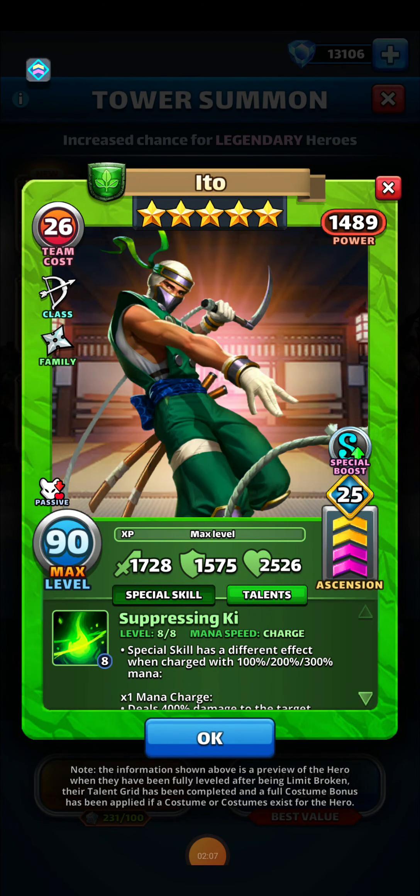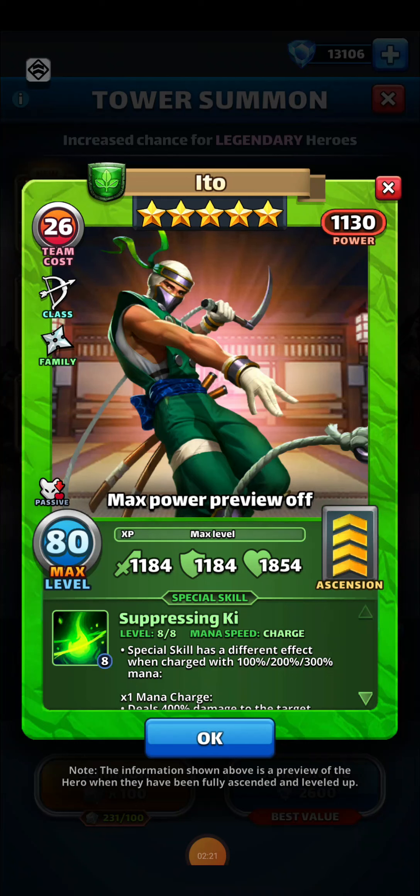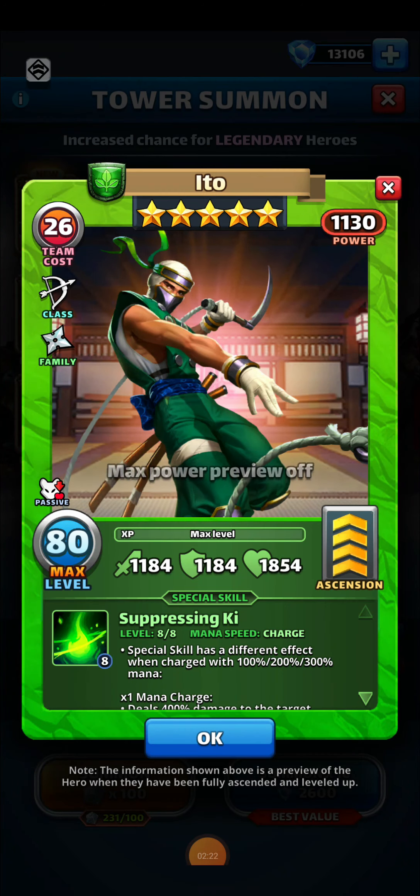Let's take a look at our first featured hero. This is a brand new hero, Ito. He is a nature hero, ranger class. If we take a look at his base stats, he has 1184 attack, 1184 shield, and 1854 health.